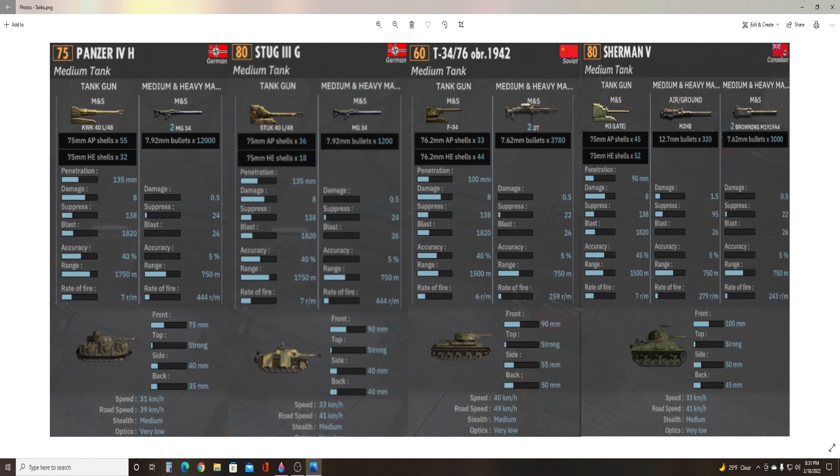Let's go down to our stats at the bottom. First being speed — the Panzer IV is the slowest at 31 kilometers per hour. The Stug and Sherman are tied at 33 kilometers an hour, and the T-34 has a whopping 40 kilometers an hour, which is a big difference. On the road, the Panzer IV comes up the slowest at 39 kilometers an hour; the Stug and Sherman are once again tied at 41, and the T-34 takes it with 49 kilometers per hour. Stealth-wise, we have medium across the board, and they all have very low optics — they will need something to spot for them. Based on these stats alone, the T-34 is obviously the choice if you want a fast unit that can really get around corners.